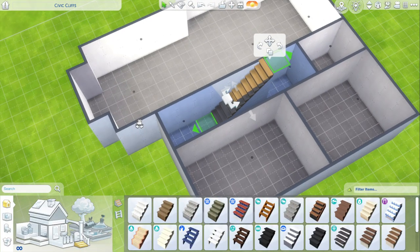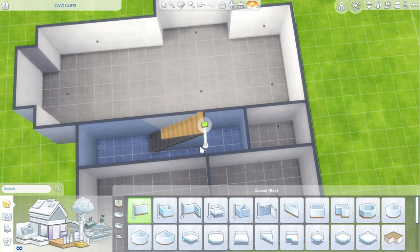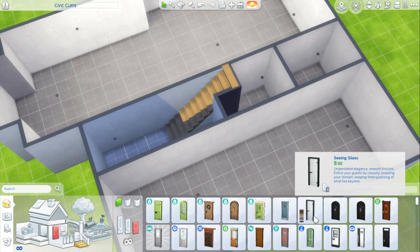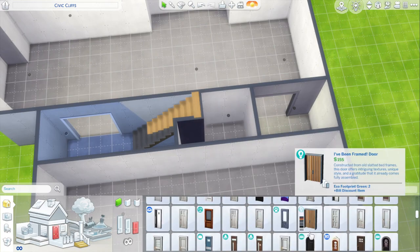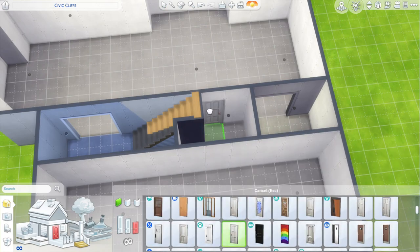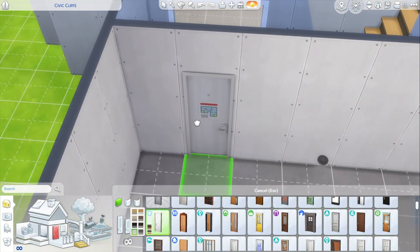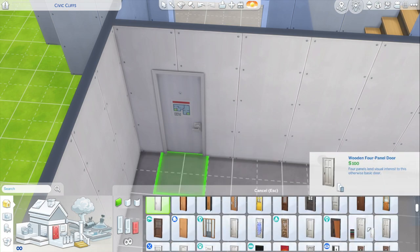I could convert this old farmhouse into maybe three or four tiny apartments and have roomies in here. Is it the university pack? I think it's the university pack — you can have roommates come live with you.